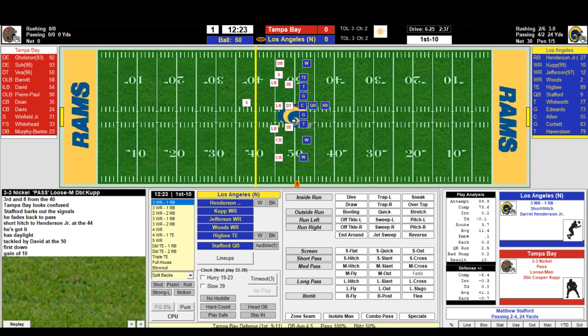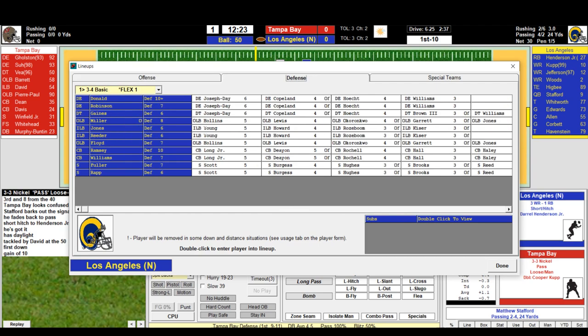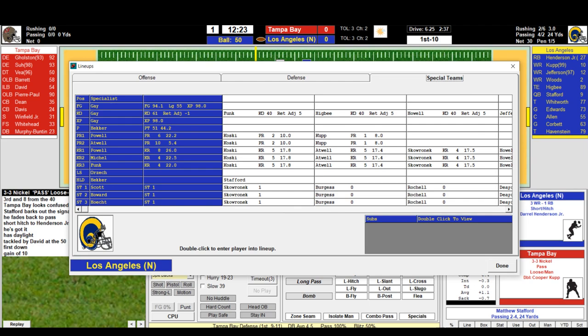First and ten for the Rams right on the midfield stripe. The lineup screens are pretty much the same — they tell you who you can put in. Here are the Rams defensive sets and special teams. One thing to keep an eye on: from before they had to work on the ever-disappearing long snapper and holder. It looks like there are a whole bunch of different punt and kick returners now, which is good.